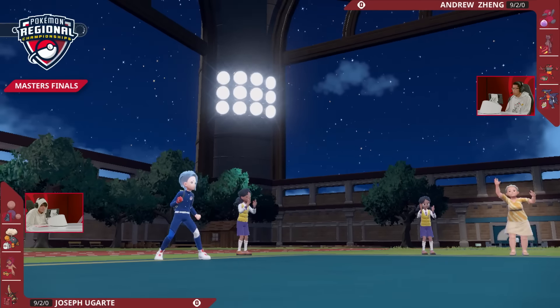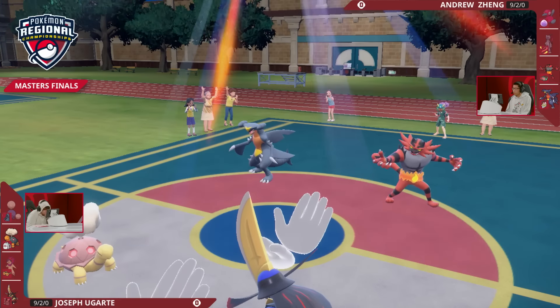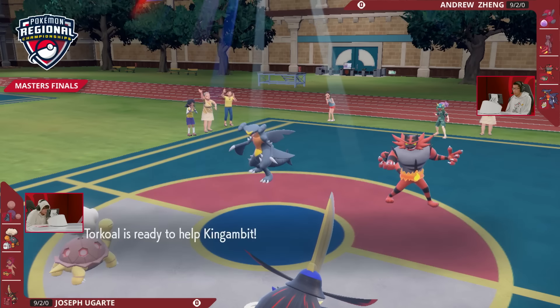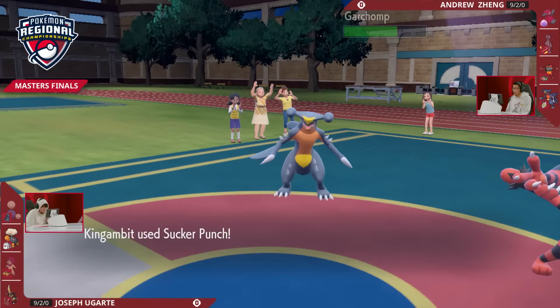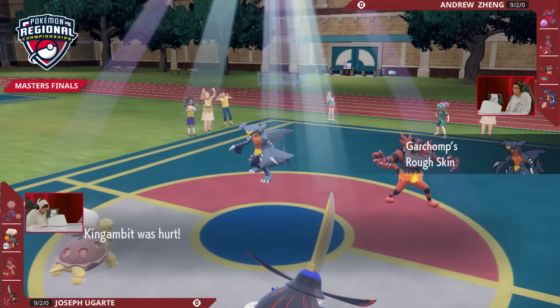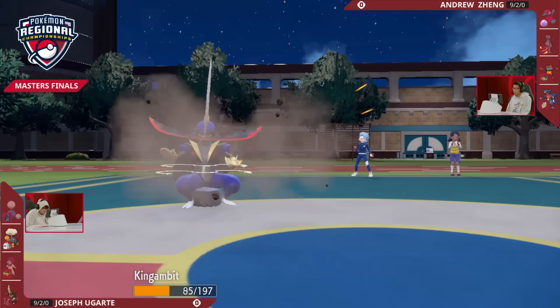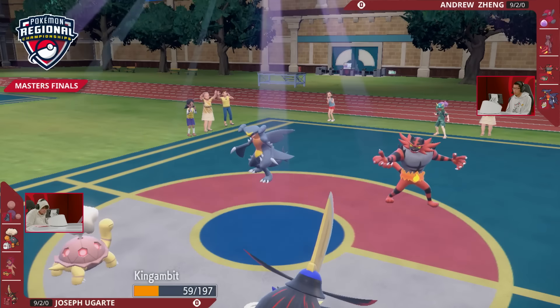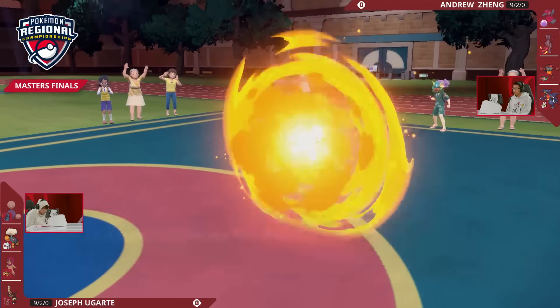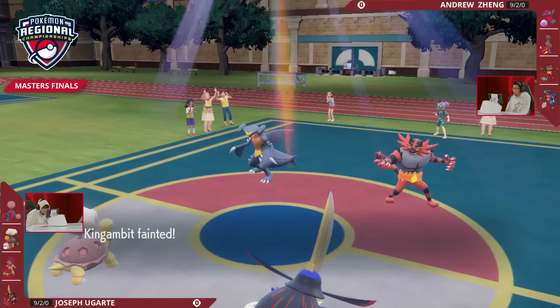Joe is looking at his options — do I Sucker Punch, do I Low Kick? Turns out he will use Helping Hand into this King Gambit, so it will do more damage if the Sucker Punch goes through. Garchomp went for an attack, so Sucker Punch is not enough to take out Garchomp. There's rough skin damage in retaliation onto King Gambit, and then a super-effective Stomping Tantrum brings King Gambit down very low. The sun-boosted Flare Blitz into King Gambit finishes it off, and that's going to be it for Game 1. Andrew Zhang is one game away from winning his first Regional Championship.